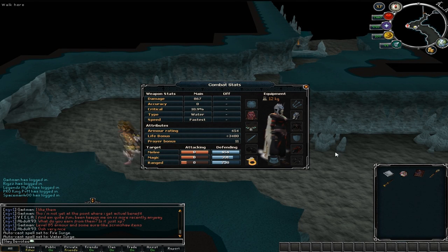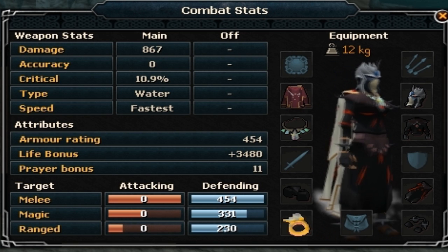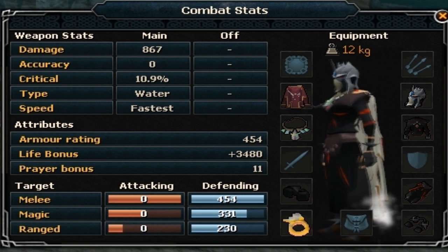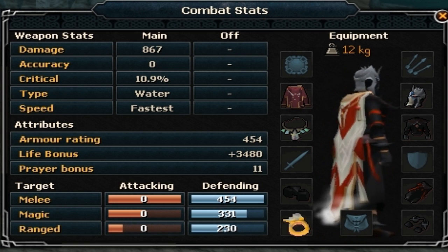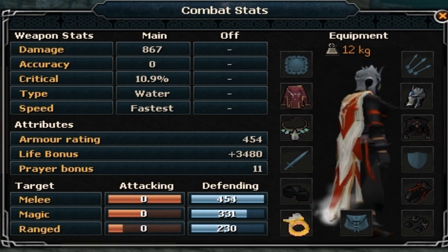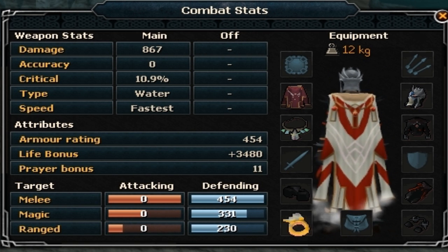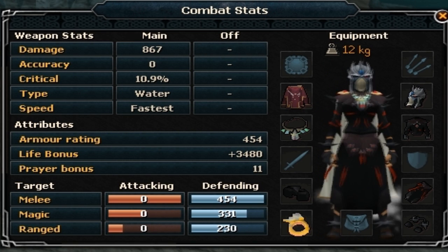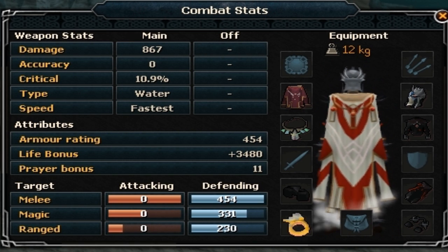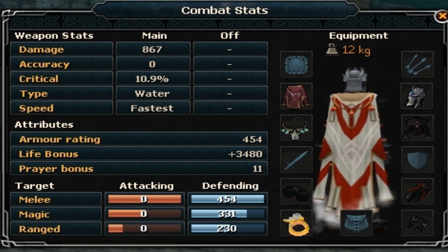Hey everyone, welcome to this video where I'll talk about some magic offenses and magic tips you can use for the Evolution of Combat. Since the nerf of the Ankh, a lot of people have been saying dual casting is useless, because the Ankh was a really powerful one — even more powerful than the Virtus book. But aside from that, dual casting magic is not useless.